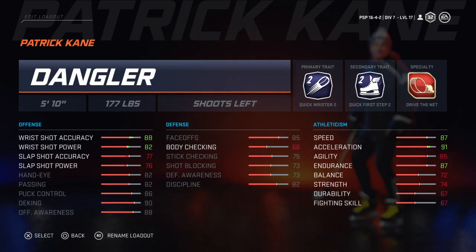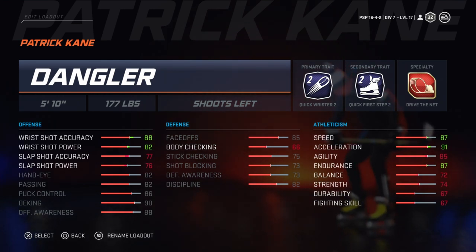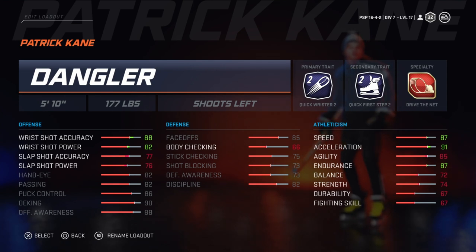Patrick Kane — I put him as a dangler. Now this is up for debate because Patrick Kane is very good at passing and he's also a very good shooter. So some people would consider him a sniper, but I had to look at all the options we had, and I think the dangler is the best one you're going to be able to find.